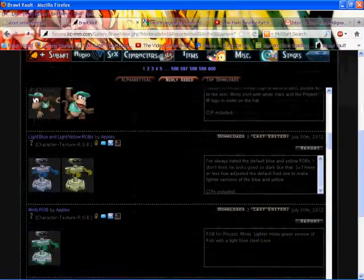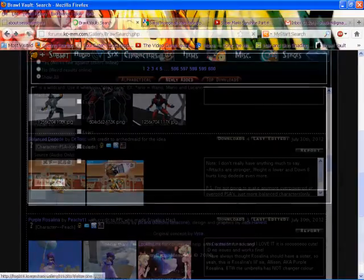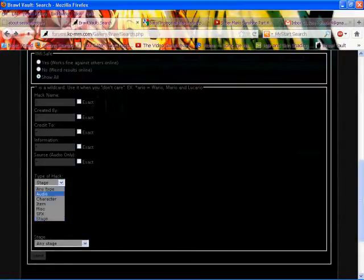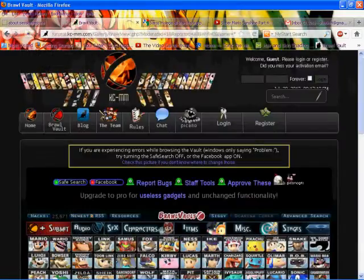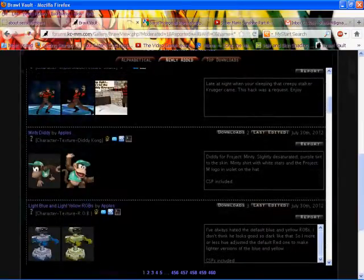It'll show you all the new hacks and all the different categories. And if you want to pick a particular category of what new hacks you want to see, go right here to 'any type' and search stage, or character, audio, whatever. Then click Submit — don't type anything in the boxes — and it'll show you what's the newest character, stage, or anything.